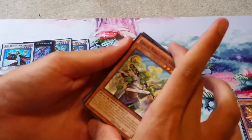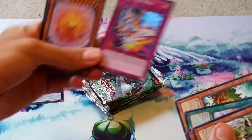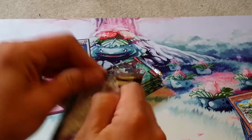Got a Goblin Marauding Squad - I don't think I've ever seen this card before - and a super rare Void Travel. So far we're getting holos, just not any Spell Book holos, but we are only three packs in with nine more to go.